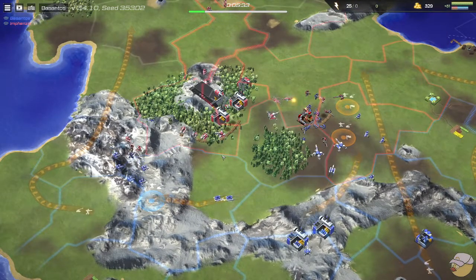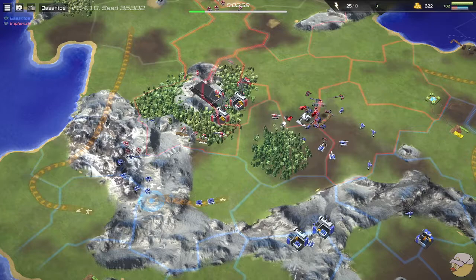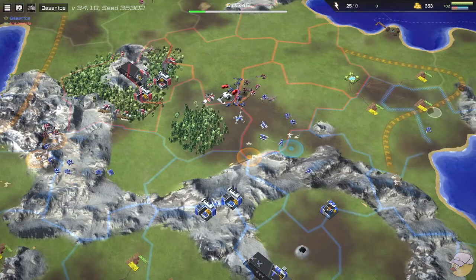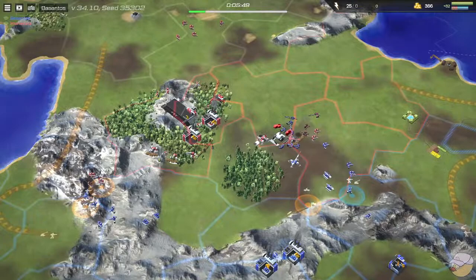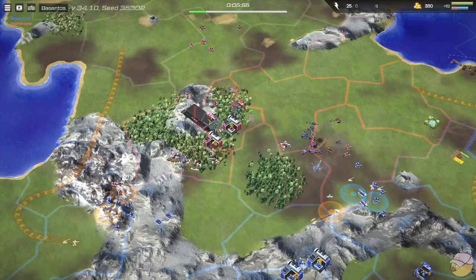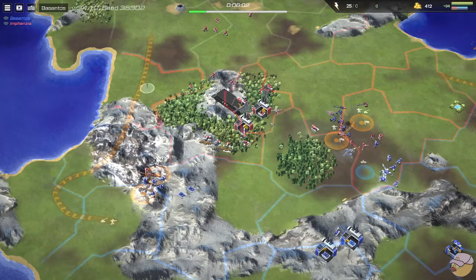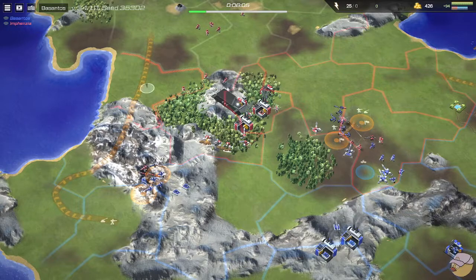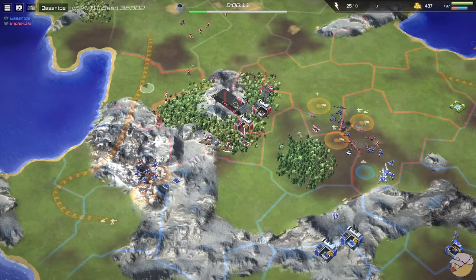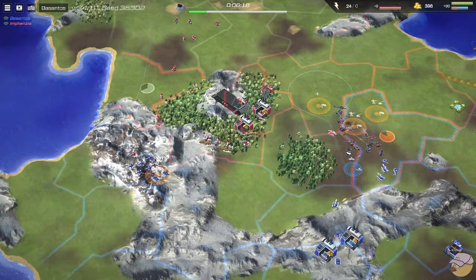That barracks goes down on the right, which is annoying for Infanzia, but they won't lose this position because of the defensive line. These helicopters — if there's no SAMs around — would be huge for Infanzia. If your opponent doesn't have SAMs there's nothing they can do, and helicopters over time will do a lot of damage to artillery and infantry. I love that Besantos has two SAMs following and giving air support for the infantry, making them so much stronger.